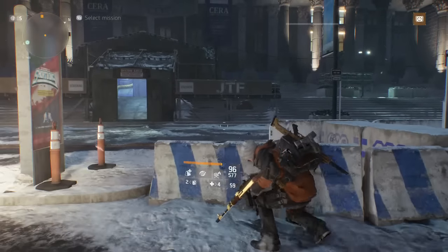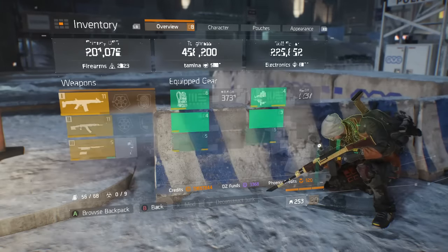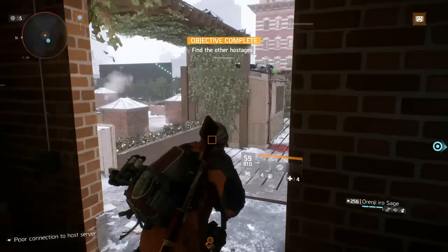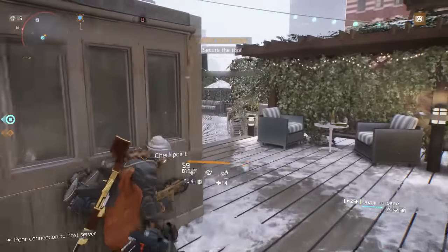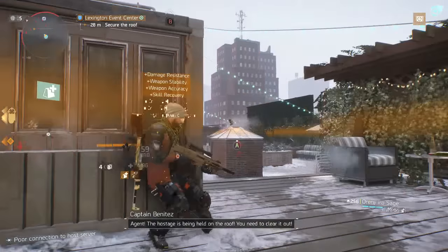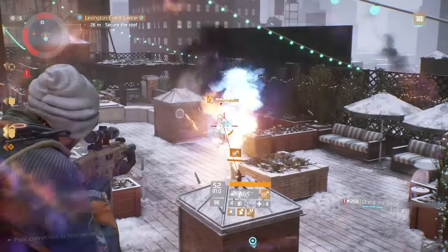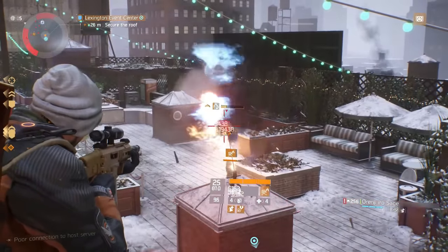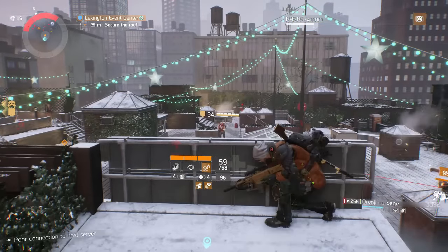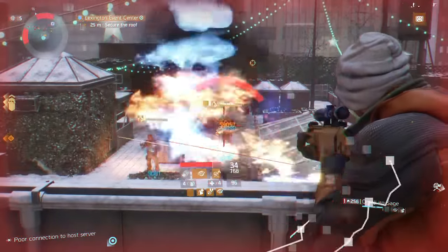While smart cover and support station aren't the only two viable options, things like self-heals, pulse, and seeker mines can all be utilized in a skill build very effectively. Smart cover, support station, and pulse are without a doubt the most usable when it comes to supporting your team, so if you plan on running a skill build, you definitely want to be looking at one of those three skills.